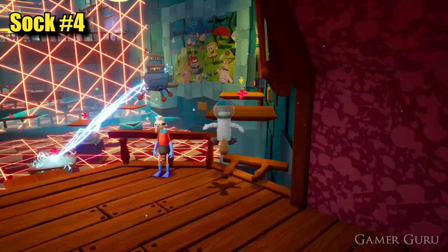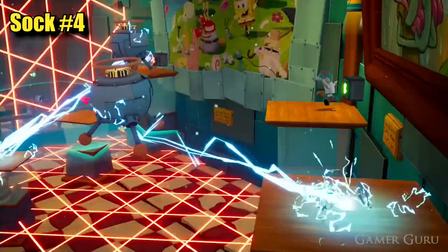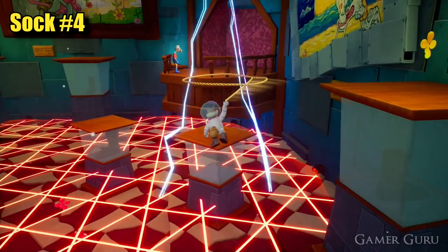Now we're inside the museum. The fourth sock can be found immediately below the platform where we first enter. However, first we'll need to deactivate the laces all across the floor. To do so, simply press all the switches along the sides of these walls while being careful of the robots. Once we've deactivated the laces, simply jump down and grab this sock.